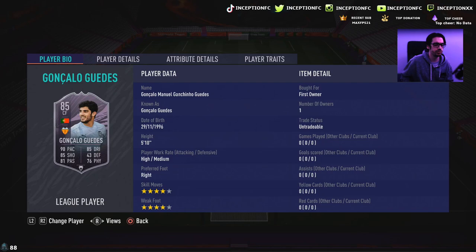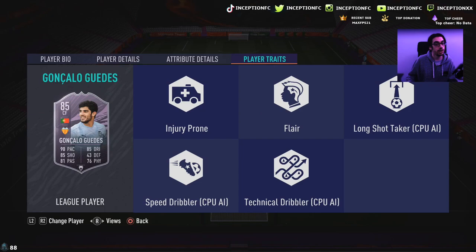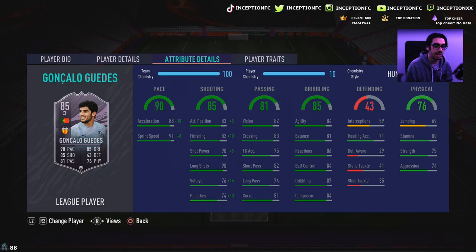We're taking a look at a card who is 5'10", high medium work rates, right footed, 4-star skills with a 4-star weak foot. He doesn't have the outside foot shot trait or the finesse shot trait, which is a little bit unfortunate. He's got 88 acceleration with 91 sprint speed, which is pretty decent for base card stats. We're going to be giving him a hunter chemistry style because I want to test out his dribbling in-game just from the base card stats that he has.